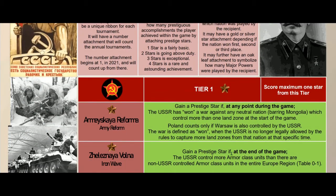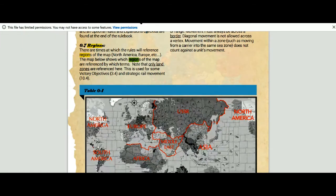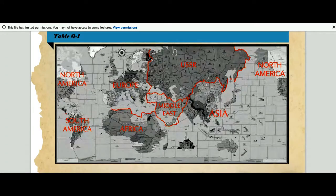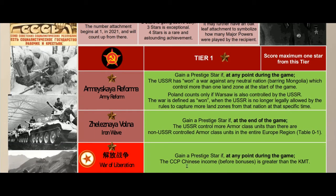Next, the Iron Wave: at the end of the game the USSR controls more armor class units than all non-USSR controlled armor class units in the entire Europe region — as defined by the rulebook. Light armor counts as well. Since Americans will be busy in the Pacific, this is quite doable. War of Liberation is simply having the CCP with more income before bonuses than the KMT at any point during the game — pretty easy.